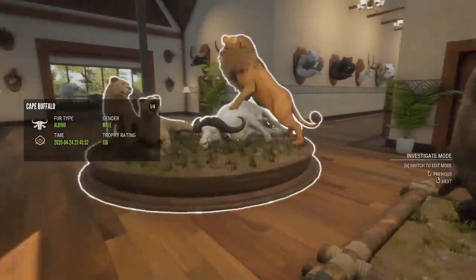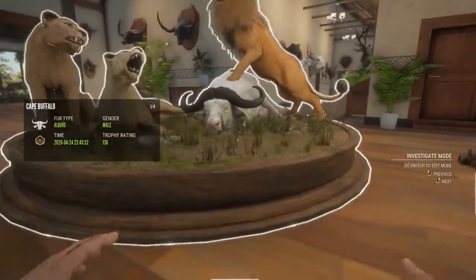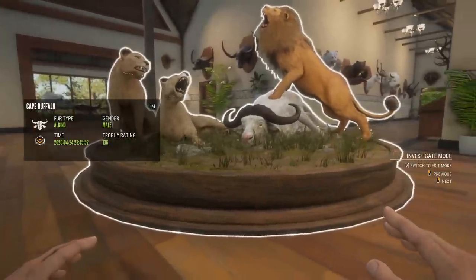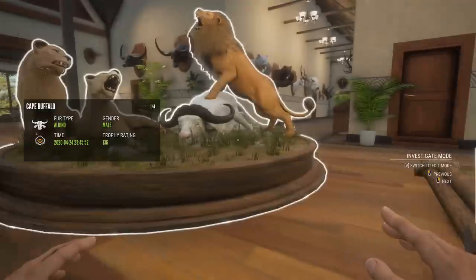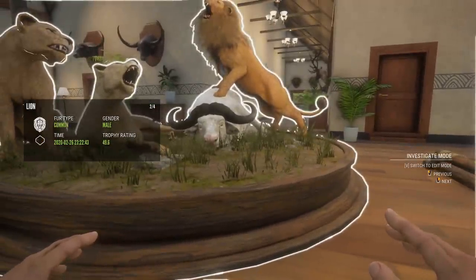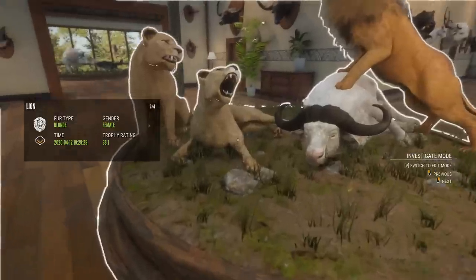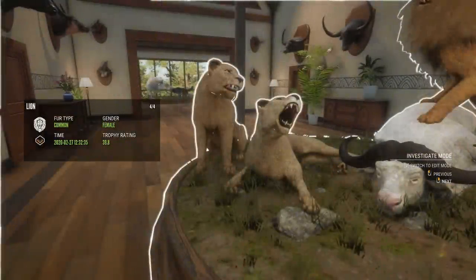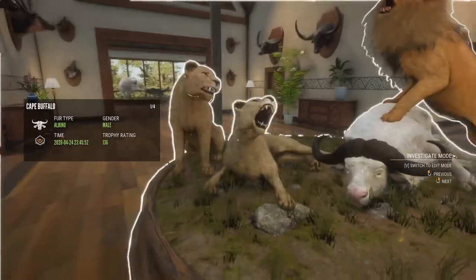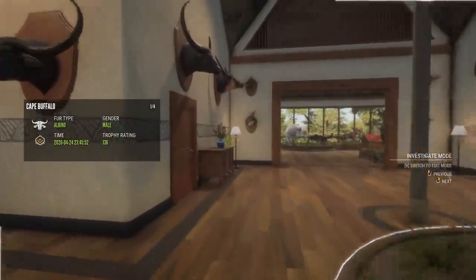Definitely the competition for the best multi-mount in this hallway is this one. It's an albino gold cape buffalo — I wanted a good scoring rare cape buffalo for so long. To get one that's that big, like almost mythical horns, is cool. But with that is the biggest diamond lion I've shot, 49.6, a blonde female lion, and just a common female — which eventually I want to get a rare one for. I think I still want three rare female lions, so that might take some time.